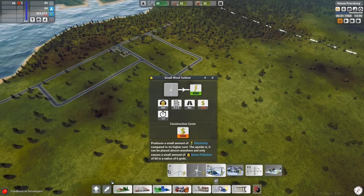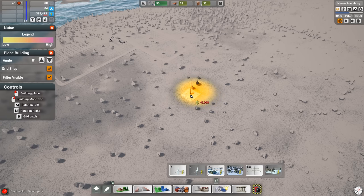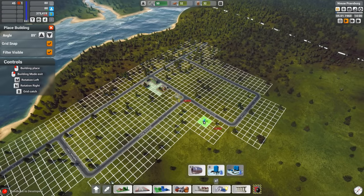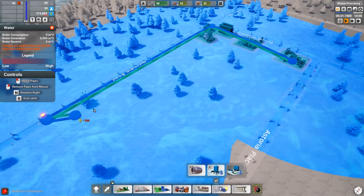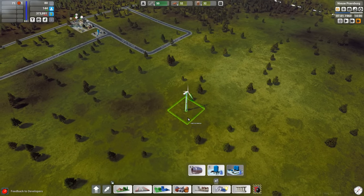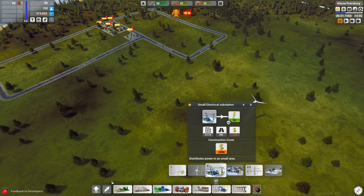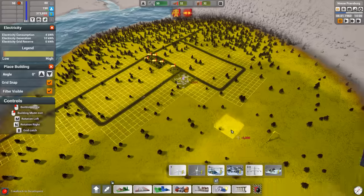Let's go ahead and take a look at supply and energy. I want to place down some small wind turbines to start us off, because we're going to need to provide some power — it's all I've got access to. I'll place down one for now and let that start to construct. Similarly, we can go ahead and go to our water and place down a water tower, and then use water pipes to make sure all the houses are going to have access to water.